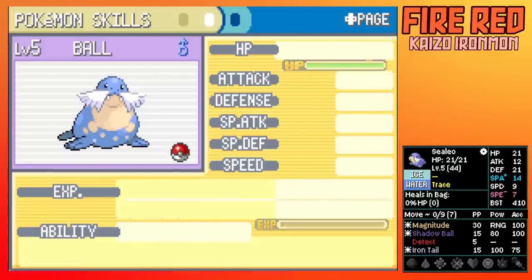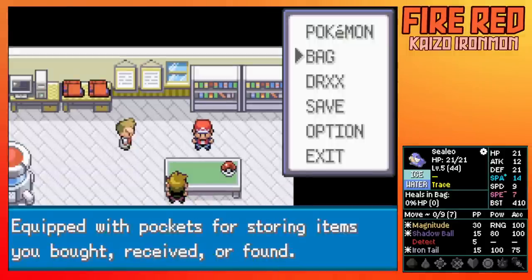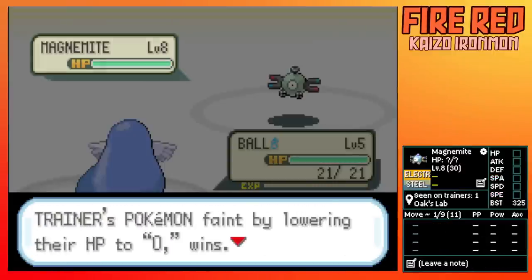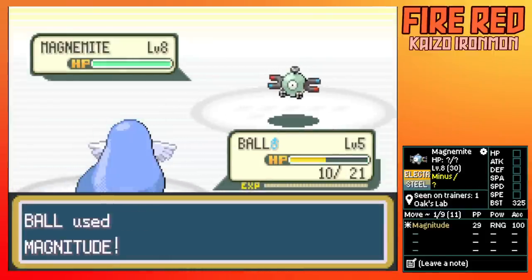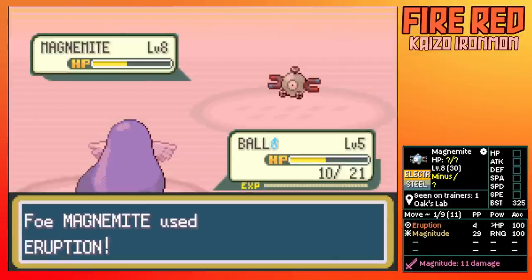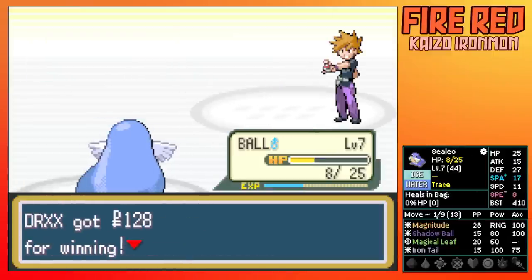When playing this challenge, the first round fight is where most runs die, just because of how much the level difference actually matters. But luckily we have Magnitude on Arcelio and we're fighting a Magnemite. We have a tracker for our stats, moves, and enemy info. And it turns out Arcelio doesn't really have the best stats. Low speed is usually a death sentence because of how many moves you allow the AI to use.